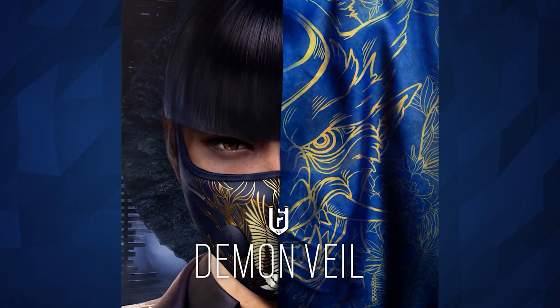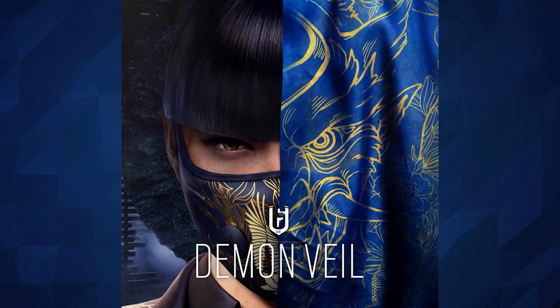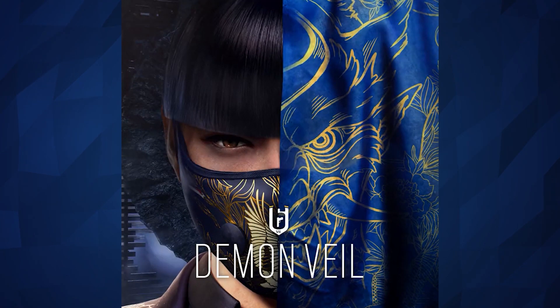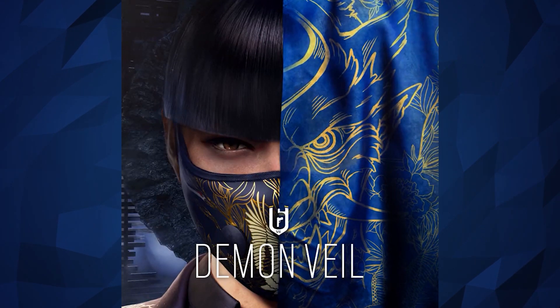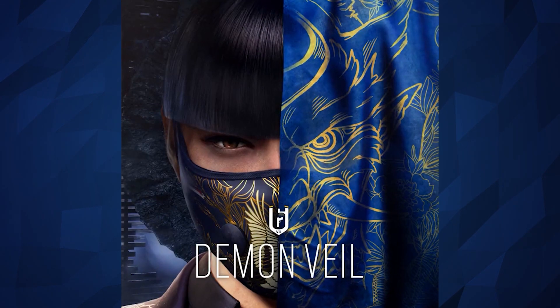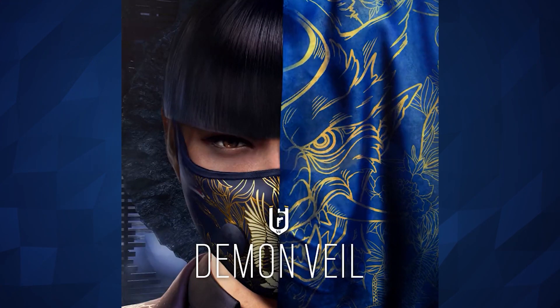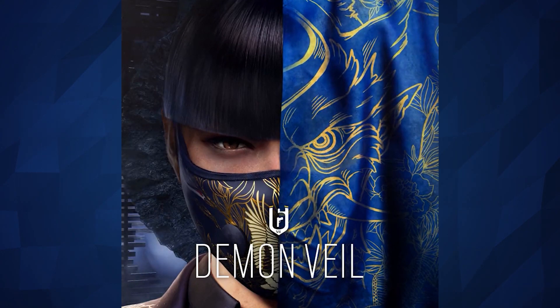So we've got a female operator here, and from the other teasers, this is probably a Japanese operator. We've obviously got half of her face covered with a dragon or a lion, and then on her face she's actually got a face mask on — very cool looking. Behind her is a destroyed or broken wall with a circular thing in it. Combined with the previous teaser, this is obviously the same operator with the same kind of suit on.